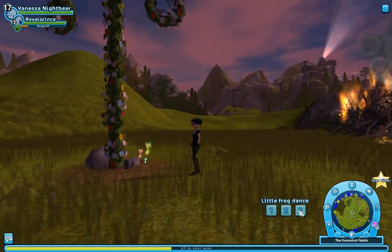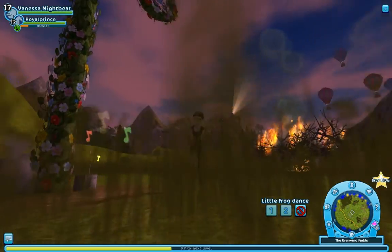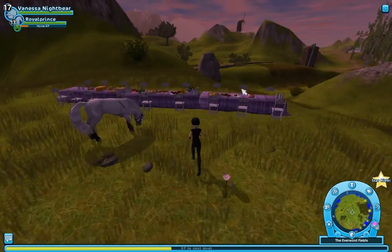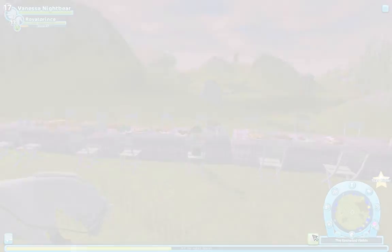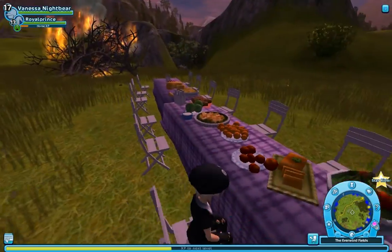Start doing any frog dance. I always do number three just because I feel like it's a lucky charm, I guess. And then just stop and right away run to the chair — don't take any breaks in between. Just run there and don't take your finger off the W or up arrow.